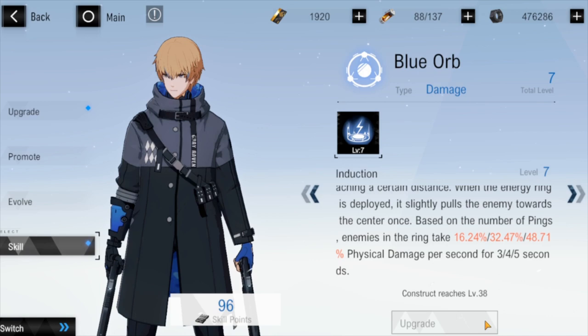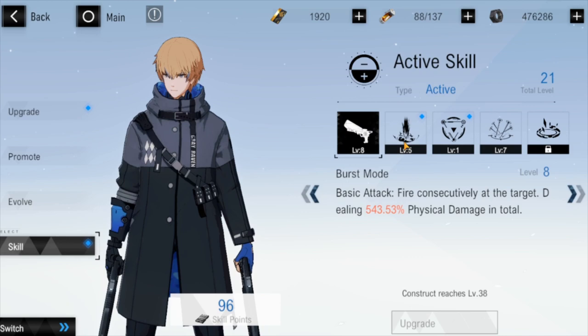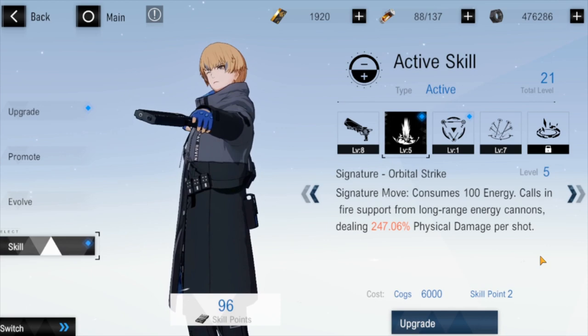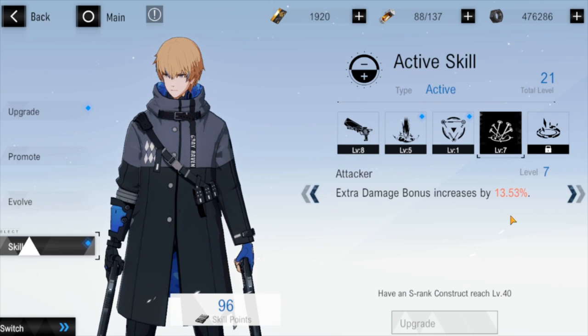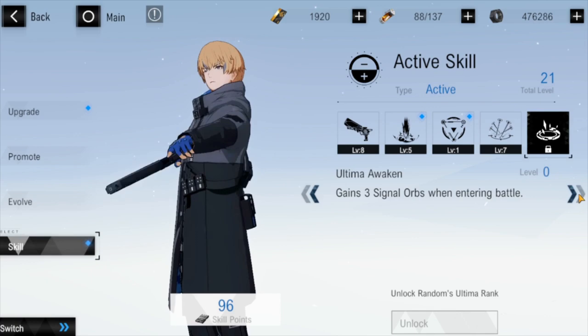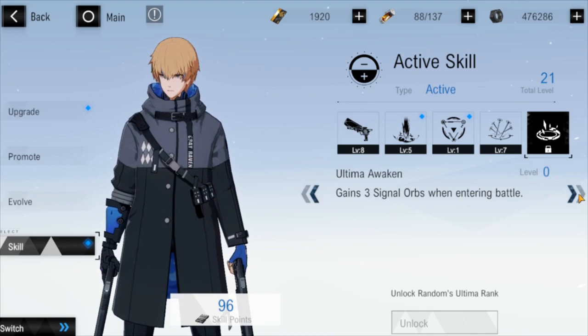Now we're done with the orbs. In the active skill section, his basic attack is straightforward. His ultimate is Signature Operator Strike — it calls in fire support from long-range energy cannons, which we'll see in action later. His QTE is a support skill where he jumps in and shoots in mid-air dealing physical damage to the target. Finally, Ultima Awakened is apparently important late game, but I won't go through it now — you'll see why in future videos.